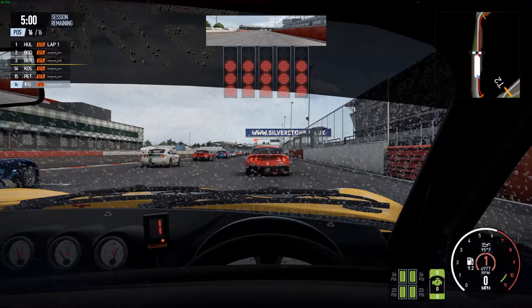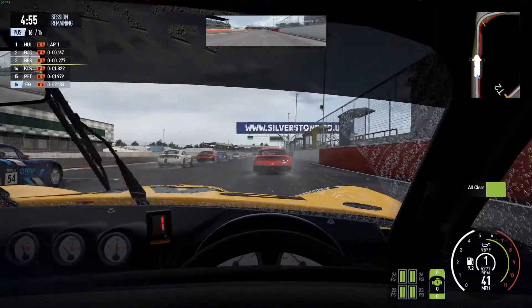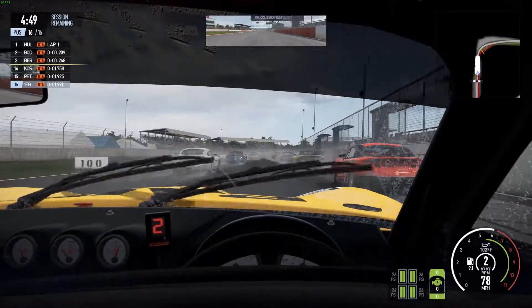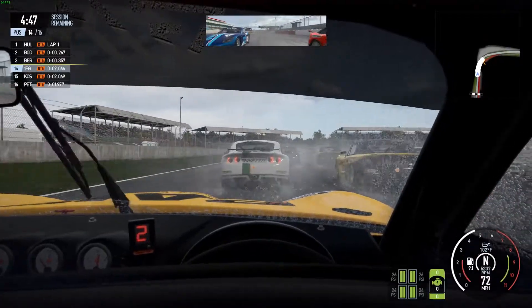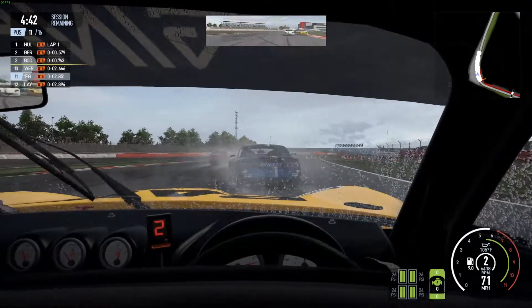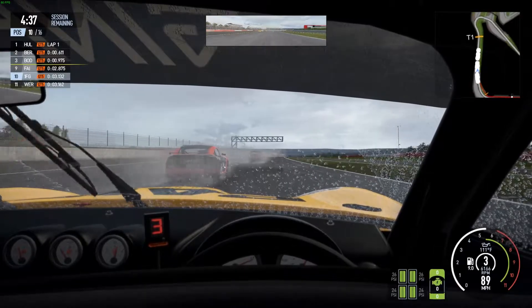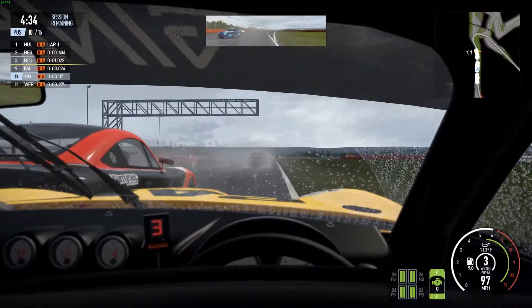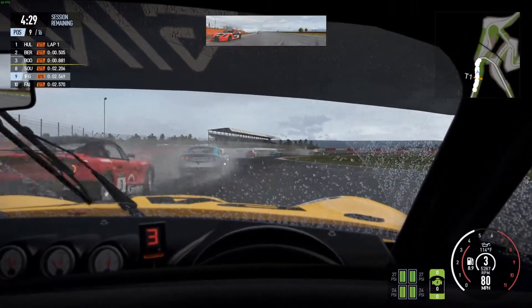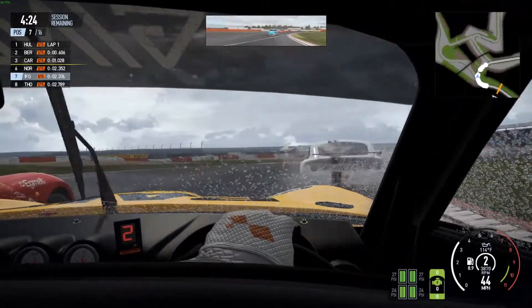We are off the grid, windscreen wipers on. That wasn't the best of starts but not the worst, much like the competitors around us. The rain has picked up from the start — let's try and make up as many positions as we can. A little bit of drift there — power slide — we are behind the red and black car. There was contact; I didn't think they were going to come that far over into this corner.